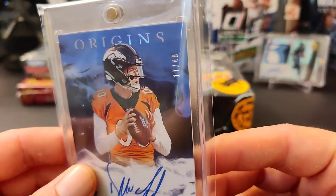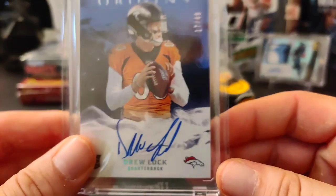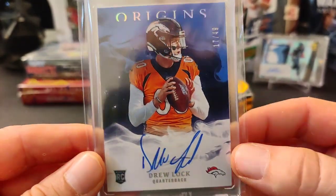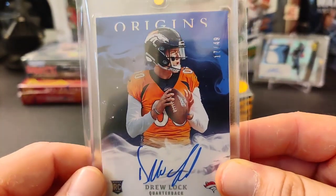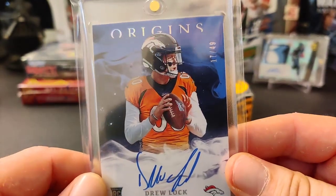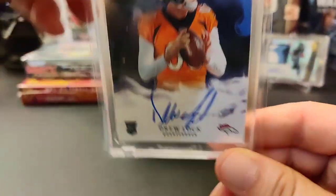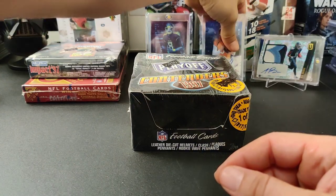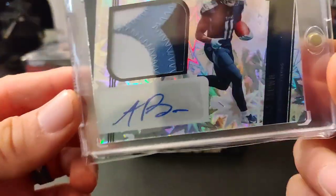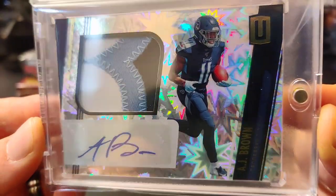I also got this pretty cool Drew Lock auto card out of 49 from Origins. I picked this one up because I think he's gonna be a pretty good quarterback for the Broncos. I know he's injured right now because he hurt like a finger or something — sprained it or pulled it — so we'll see. I'm trying to invest in him. And then I got this other sweet PC card of AJ Brown from Unparalleled, patch auto out of 75.